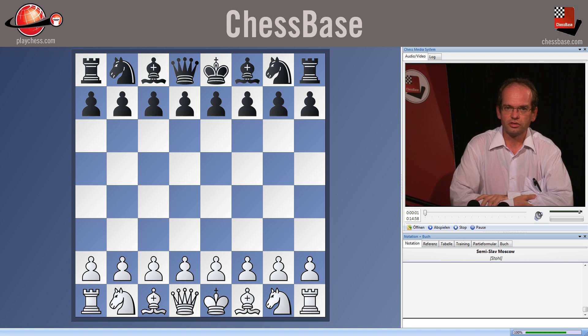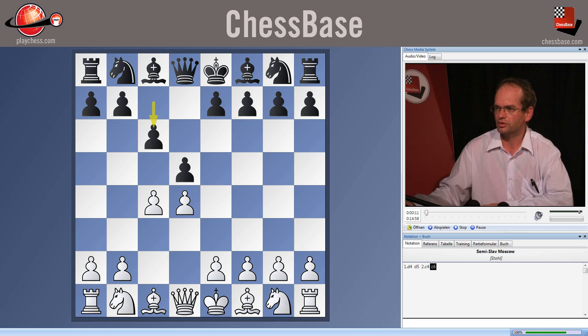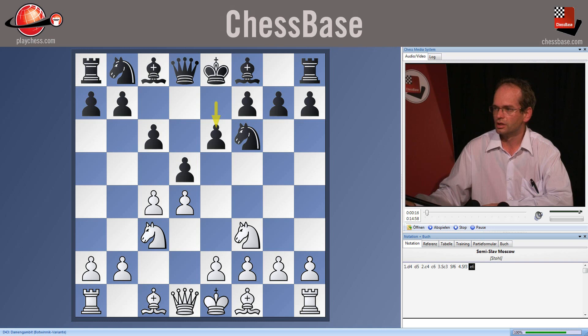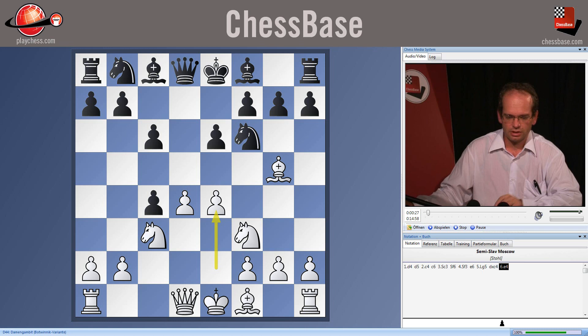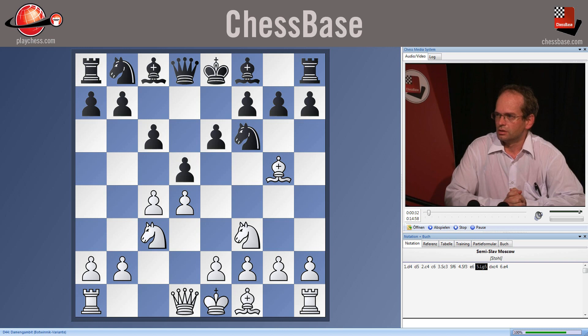This clip is about the Moscow system of the Semi-Slav defence. After the moves d4, d5, c4, c6, knight c3, knight f6, knight f3, e6, bishop g5, black may wish not to enter the great complications of the Botvinnik system with dxc4, e4, but can prefer a more quiet solution.